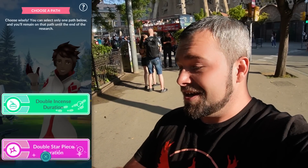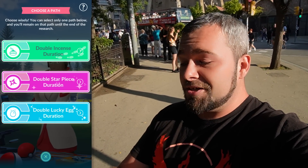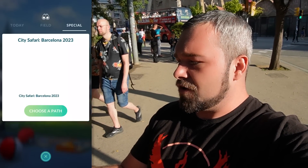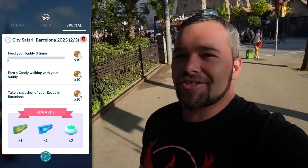It looks like we get Candela here, so that's pretty exciting. We get to choose between double incense duration, double star piece duration, and double lucky egg duration. I'm going incense because I love incensing and it makes it cheaper for me. Now all we've got to do is feed our buddy three times, earn a candy while walking with your buddy, and take a snapshot of your Eevee in Barcelona.